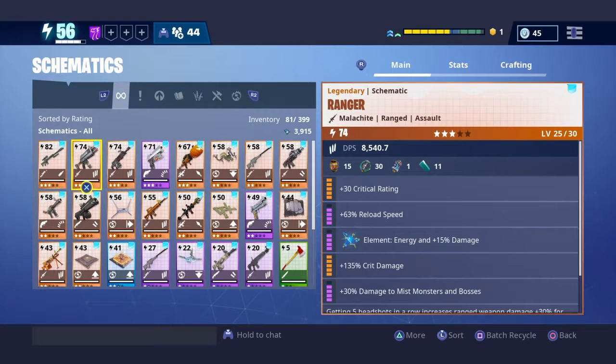Now looking at my personal Ranger, there are a few things to note. First, I have it set to be an energy weapon, as they're my favorite. Physical weapons are best against normal husks, but that's not most of what you fight — aside from blasters and takers, everything else is normally in some kind of element. So energy is best overall if you don't want multiple weapons. In the gold slot I've got damage to mist monsters and bosses, reload speed to counter that long 2.7 reload, and critical rating.